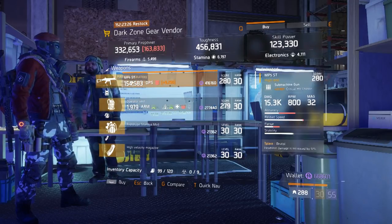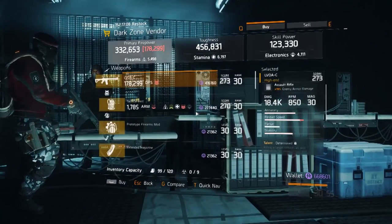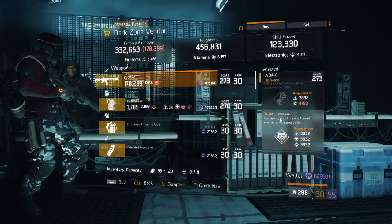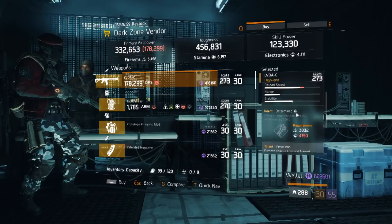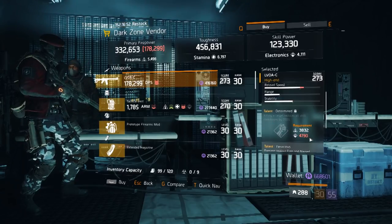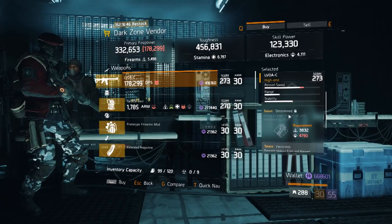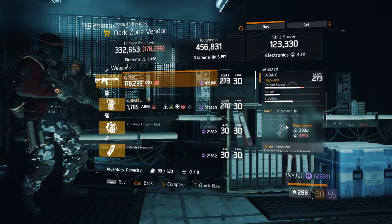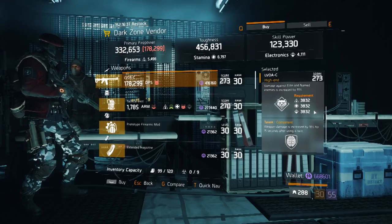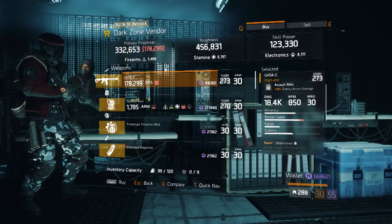I myself am going to get this MP5 ST. Now if you come to the Dark Zone vendor on the Dark Zone fifth floor, he's going to be selling this LVOC — it has Competent, Ferocious, and Determined. As you can see, I'm wearing my best PVE build with a Striker, and Determined is not going to be unlocked because it requires a lot of electronics. So what I would do is take out Determined and put something else like Destructive, and you have a good damage PVE weapon for your builds.